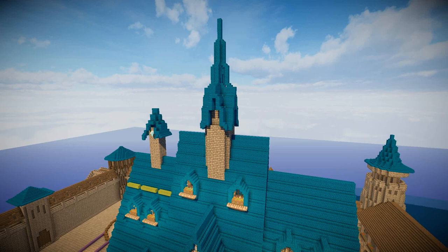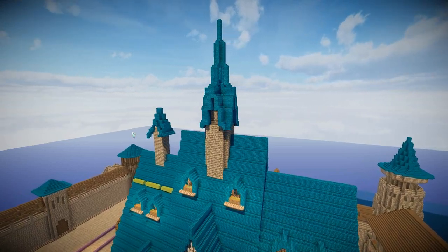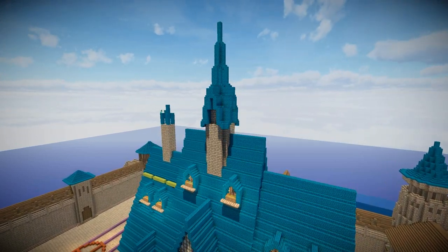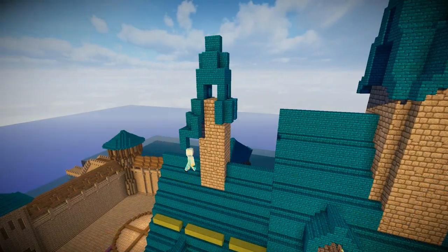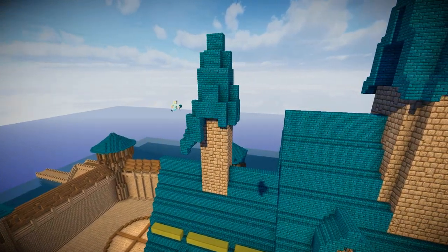I didn't make it perfectly symmetrical — it's slightly flatter along the horizontal and squeezes together with the roof. I wanted to make sure that the actual rooftop spike is appropriately pointy, so I did remove my first draft and came back and redesigned the roof section to make it look a bit more like a pointy arrow.